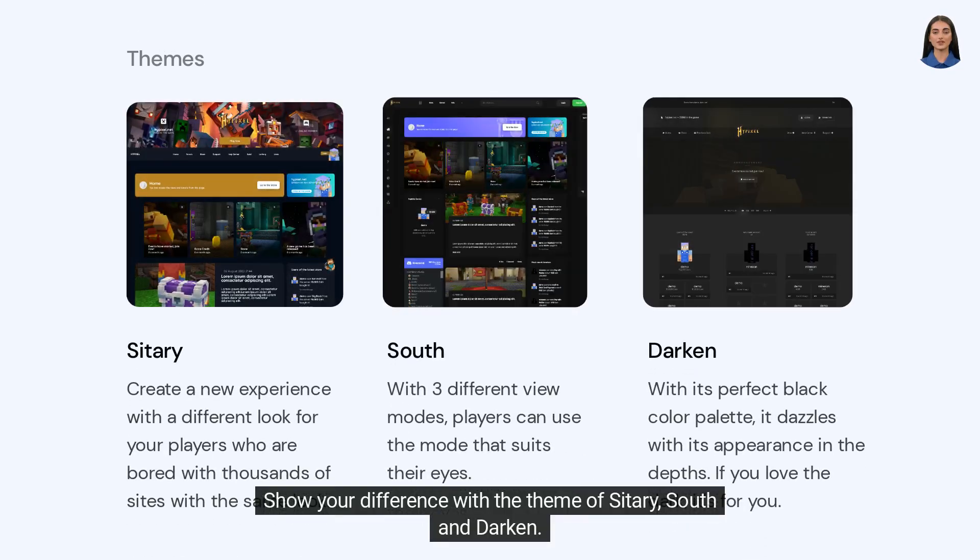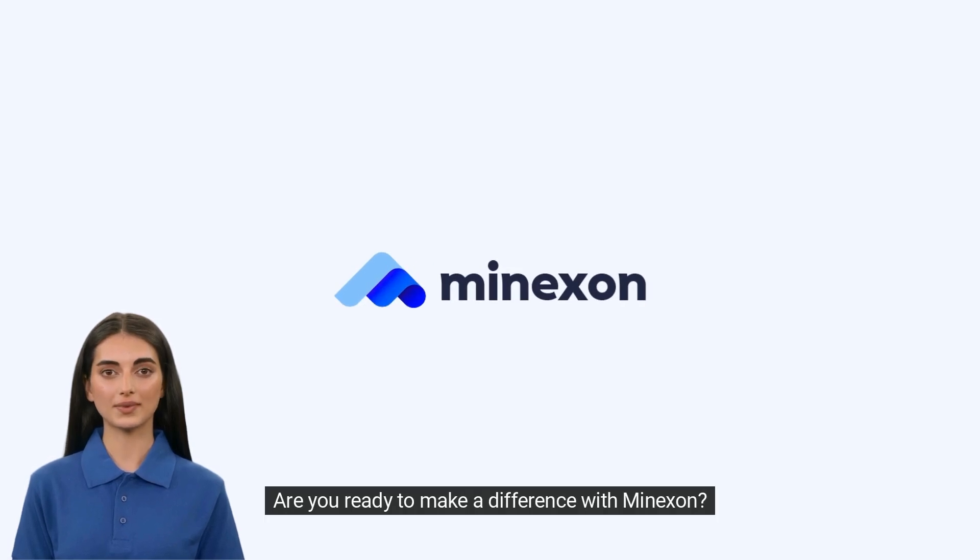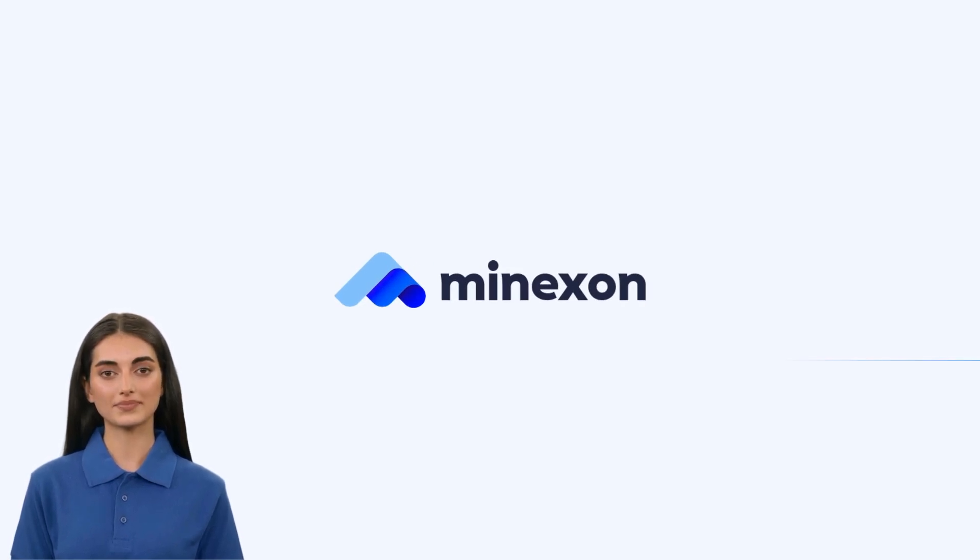Show your difference with the themes of Sittery, South, and Darken. Are you ready to make a difference with Myxin? If you're ready, let's get started.